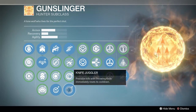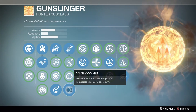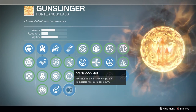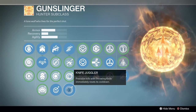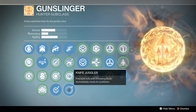In our Melee section we're running Knife Juggler — precision kills with Throwing Knives immediately reset its cooldown. This is important because we want to get Throwing Knives as much as possible. If you throw one and get a headshot, you instantly get it back. Combined with Tier 5 Strength, this is going to be top-notch.